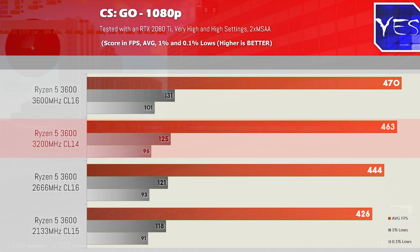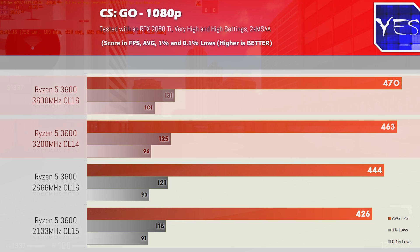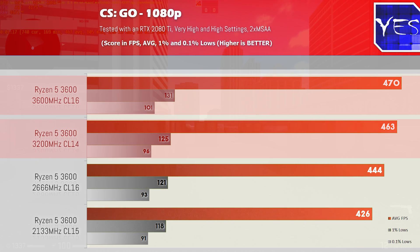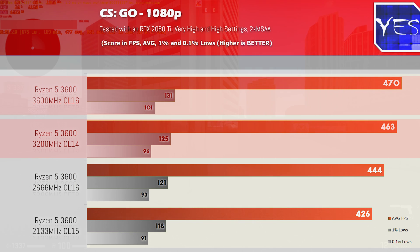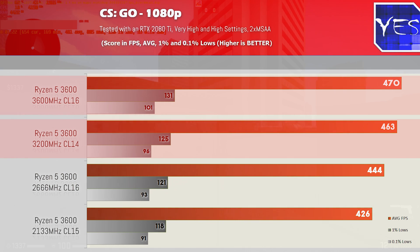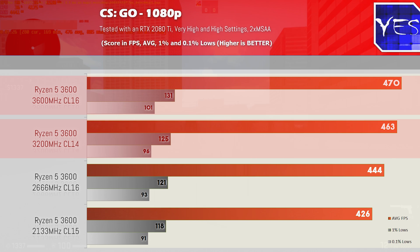We had CL16 versus CL14, and I'd definitely say just based on these results alone, you would definitely want to go out and pick yourself the cheaper of the two. If you could get 3200 megahertz CL14 on sale, or CL16 3600 megahertz on sale, I'd get whichever is cheapest at the time.